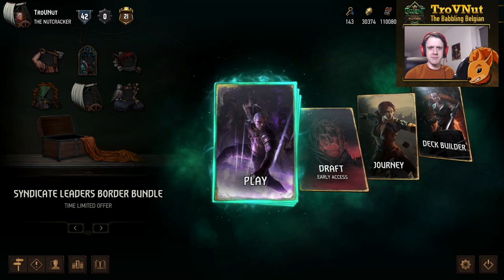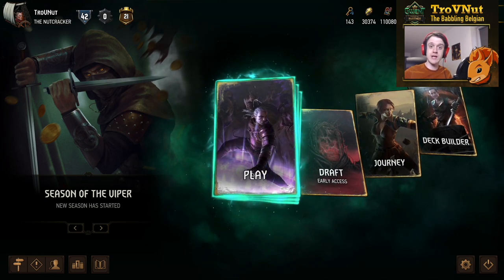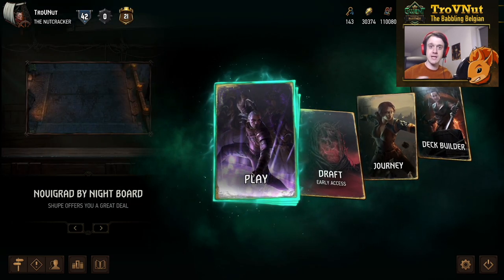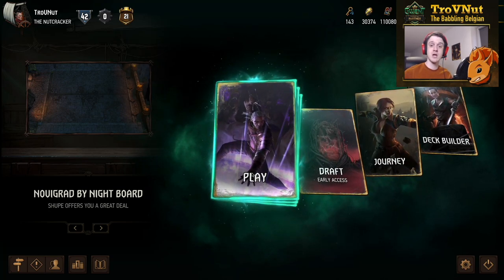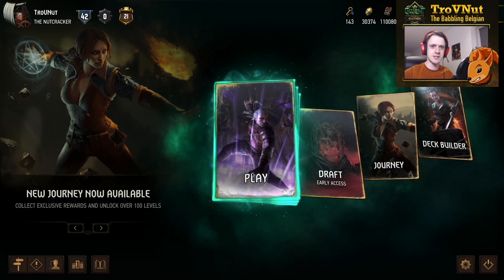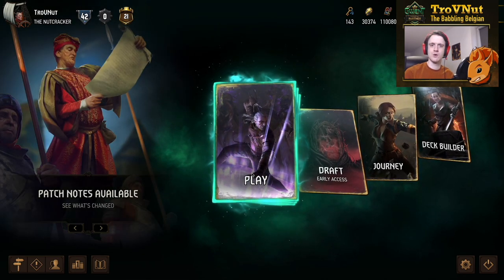Hey, what's up everybody, my name is Troyfinn at the Babbling Belgian, and welcome back to Gwent HD show where we talk about the most interesting decks to play around with. Today we're back with a new episode of the meta test where we're going to try out one of our top meta decks that has just entered our brand new meta snapshot — the Team Elderblood meta snapshot, which you can check out in the description of this video.